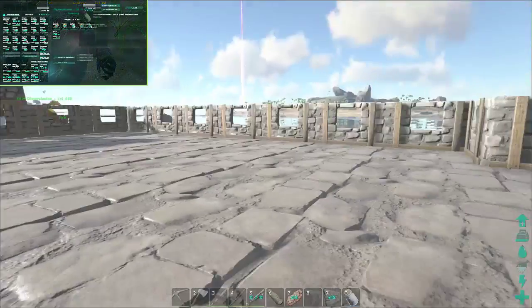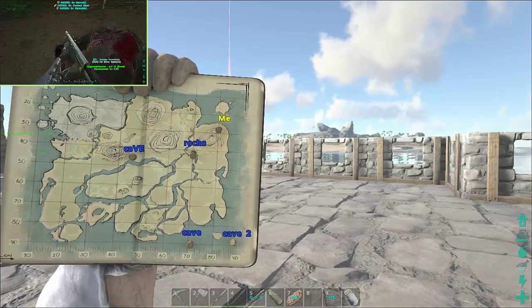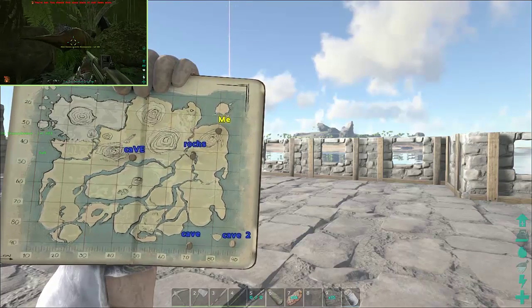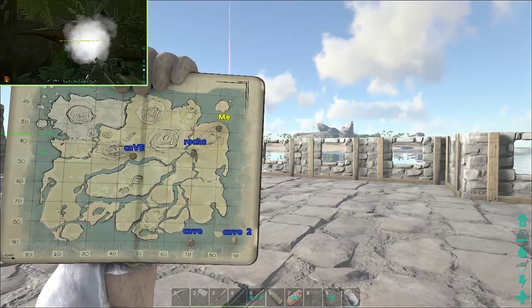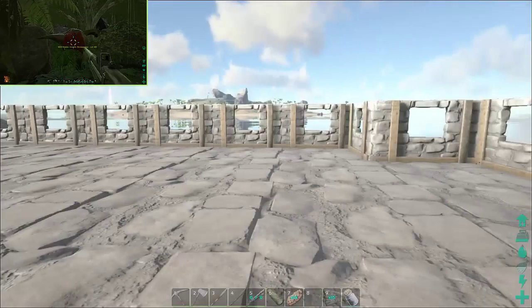Anyways, on the map this is where I am — I'm up at the top, right by the northern island. I was down around coordinates 85, 50 before, somewhere in that area. Okay, so I'm gonna get these walls placed and go over and take a look at that drop.